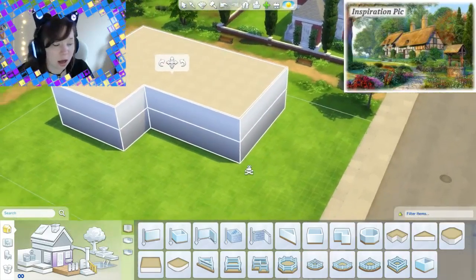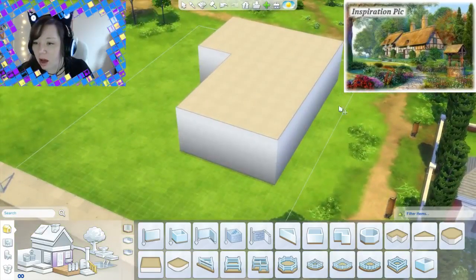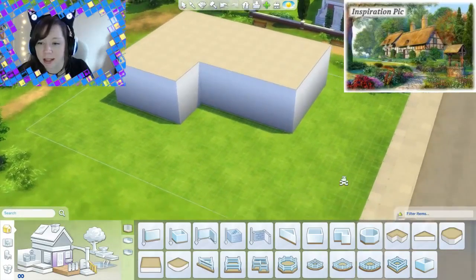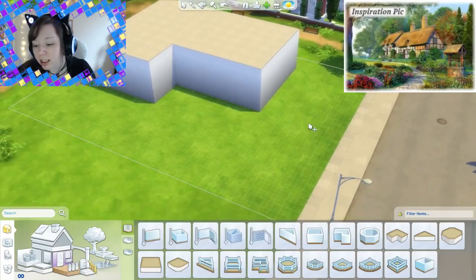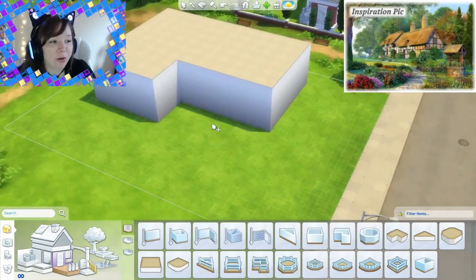I think that's going to be a fun shape. I'm trying to get it placed in the lot so I have enough building space on the back or on either of the sides, but I still have plenty of space in the front to get that tree and that path and the little wishing well and things like that. Hey Ashlyn! Hi Oakmoon! How are you guys doing?